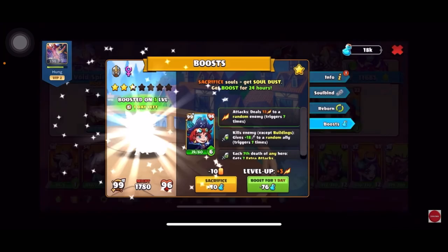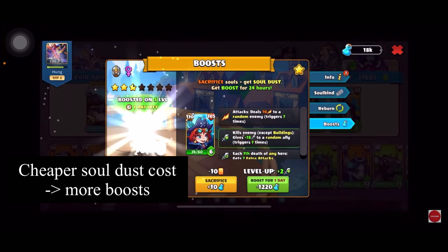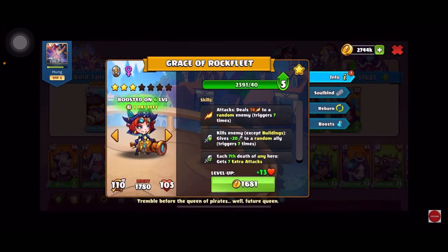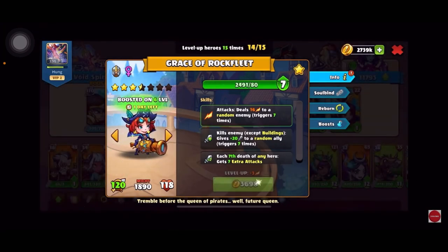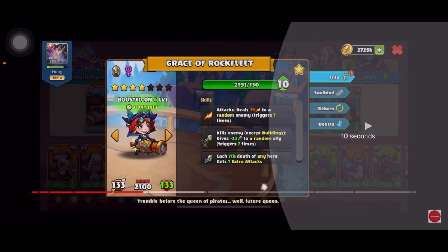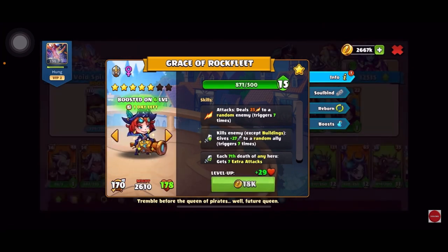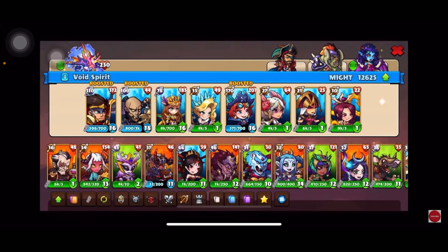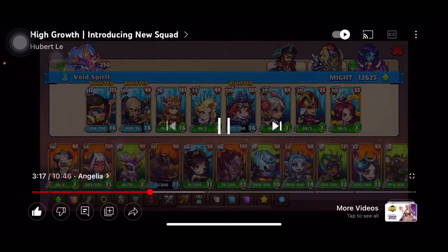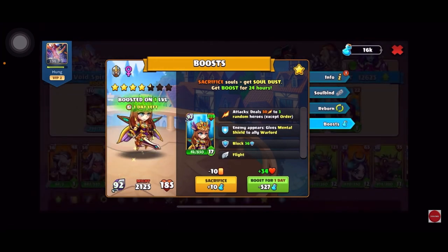I will continue to do three more boosts, which means an additional six level ups for one day. Her final level will be whatever level she is plus 6. As you can see after skipping through, we reach level 16 reborn 3, plus 6 equals level 22 reborn 3. That's technically the reborn boost method in a nutshell.